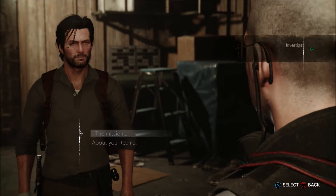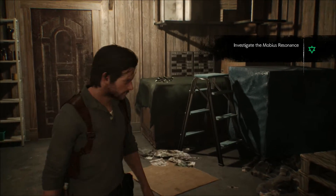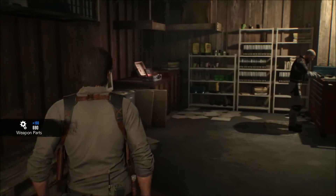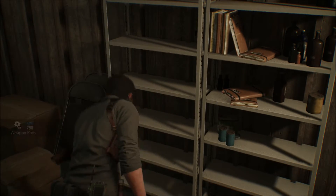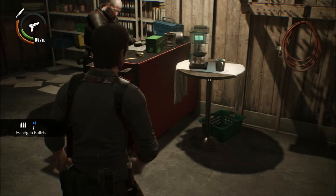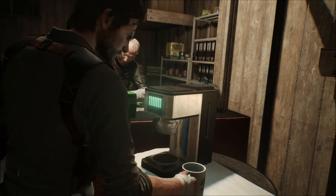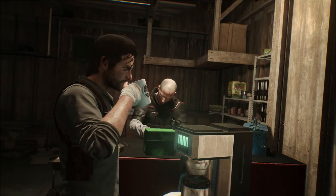There are actually side missions in this game. In my case I don't have to do them since I've already got the trophies, but might as well. Here's another safe house — you'll see a lot of these throughout the game. Usually you find little stashes of equipment, parts, ammo, etc. There are also coffee makers, which seems a little foolish but helps replenish health.